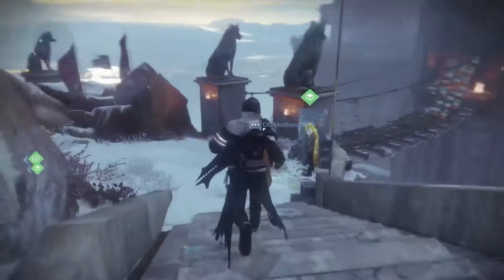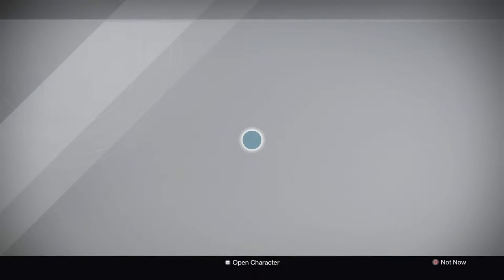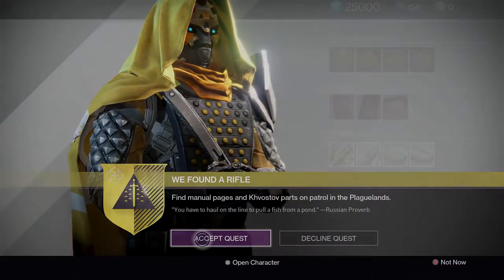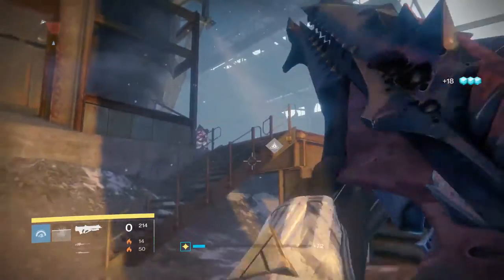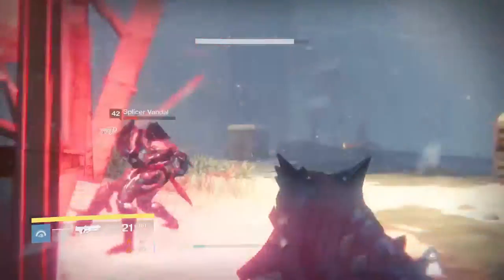After that, go back to Felwinter's Peak and talk to Shiro — he will give you the quest to actually start building the Kvastov. The first thing you want to do is go back to the Plaguelands and kill only the SIVA enemies, the SIVA Fallen, and they have a chance to drop manual pages.